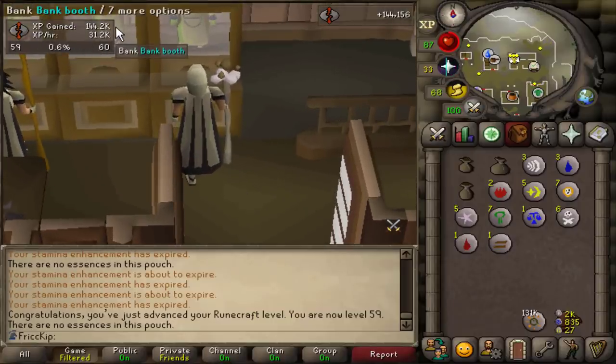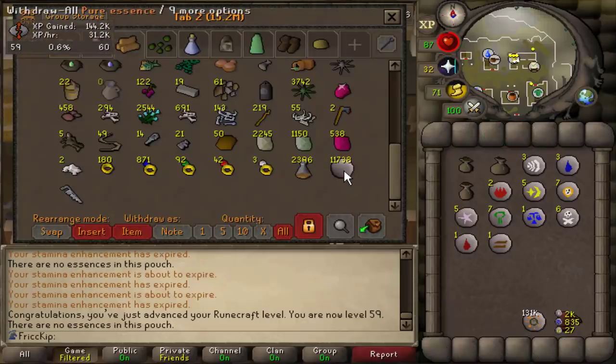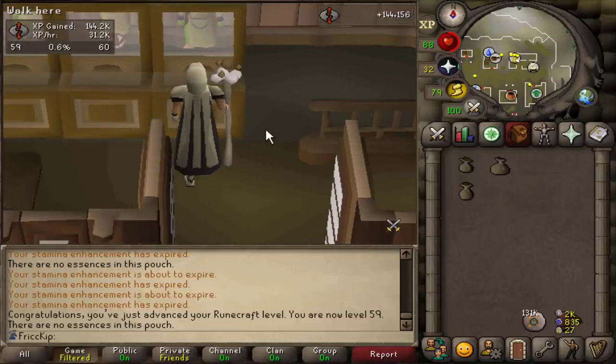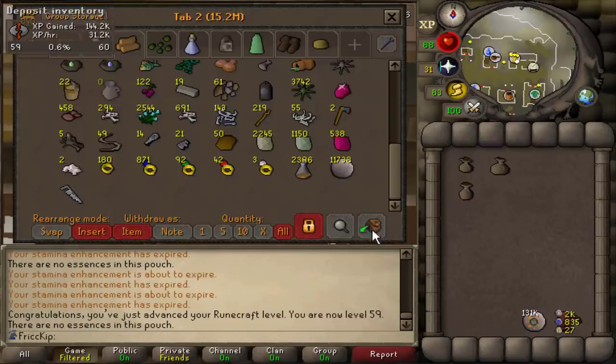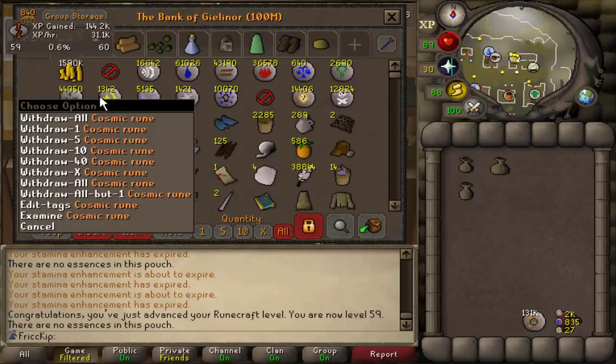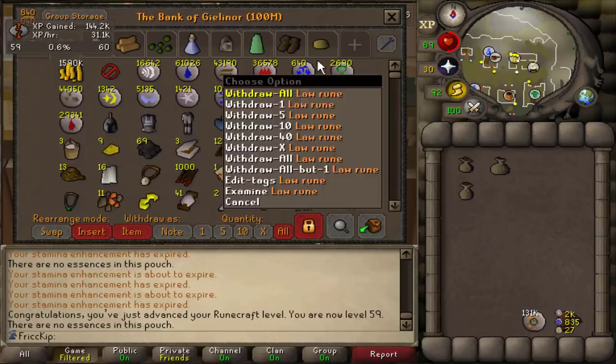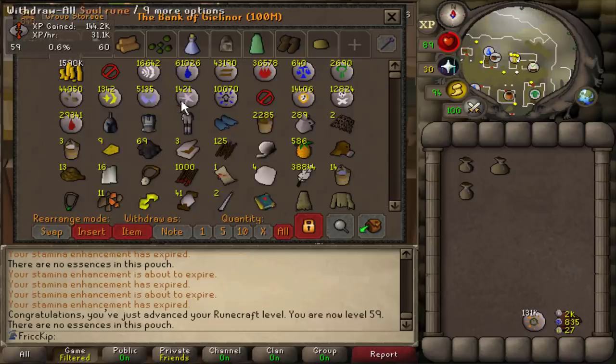Going by the XP tracker, it took about four and a half to five hours and we went through just over 10,000 pure essence. I got the pure essence mainly from gargoyles, but also from worms, wyverns, abby demons, and others. Once we start doing Zora, we'll have a lot of pure essence and won't have to worry about it. Look at all the cosmics we have now — 1,300. We also made 1,400 astrals and 600 laws, which are the three runes needed for the cure me spell.